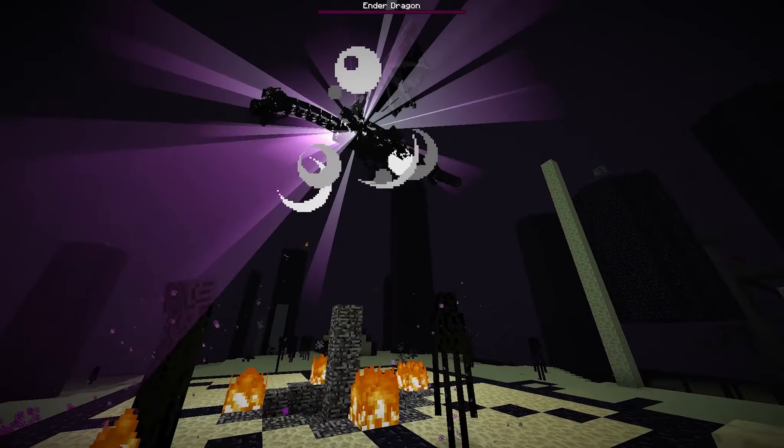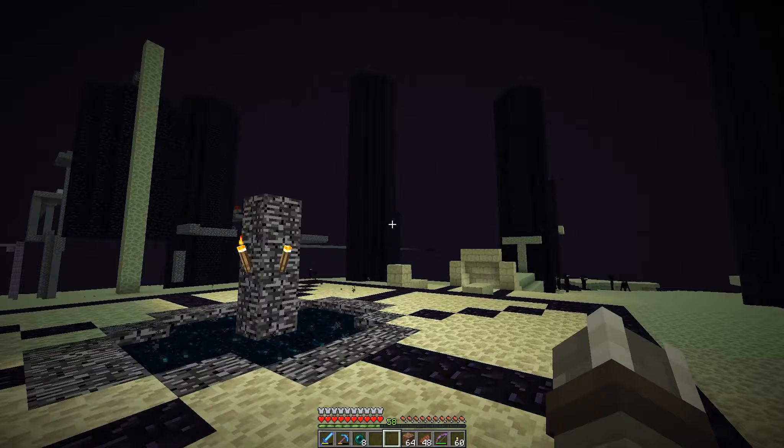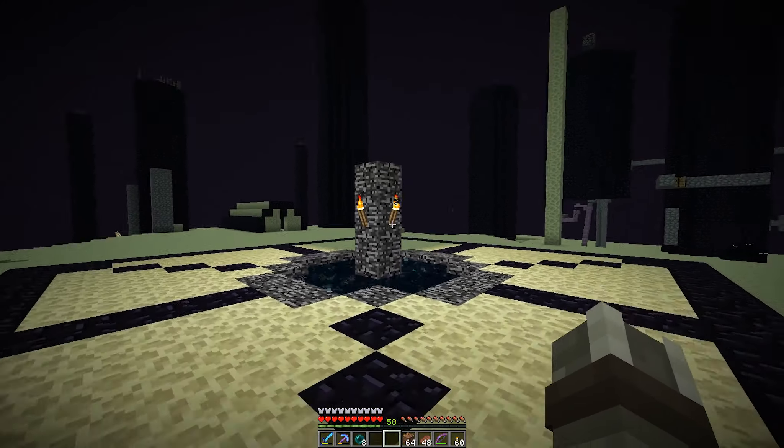The dragon is down — she's been defeated, the world is saved. Now we can head out from an End gateway to the outer End islands and look for an End city, which was the original point of coming here in the first place.